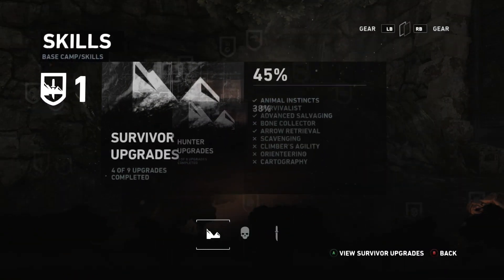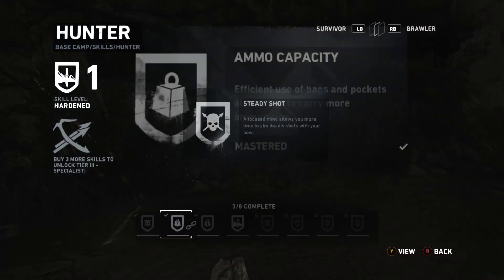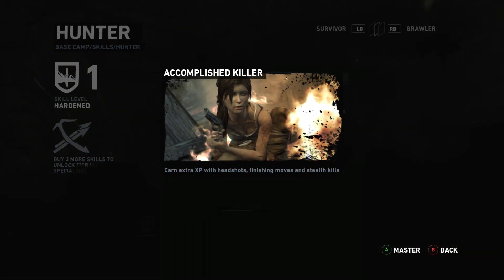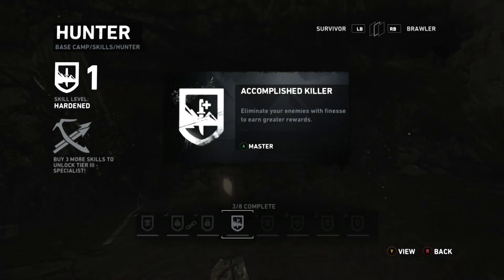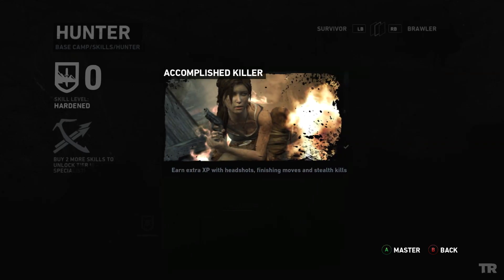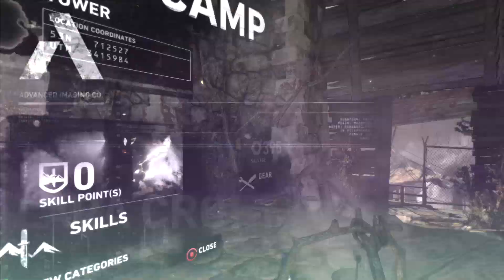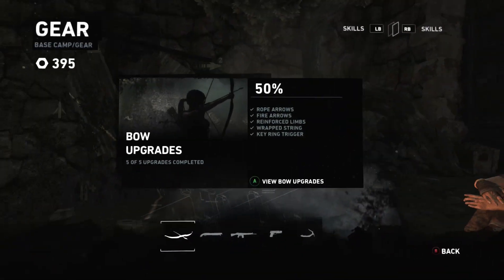It's been a long time since we had a Lara monologue at a campfire — she's just not in a talky mood. Let's view this skill: earn extra XP with headshots, finishing moves, and stealth kills — basically anything besides riddling their bodies with lead. This rewards you for actually being good at the game, so not something I should have bought, but I did it anyway.